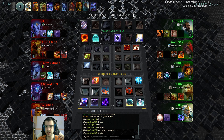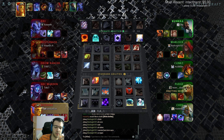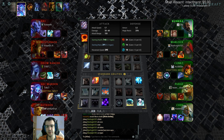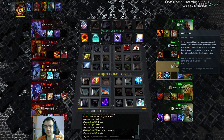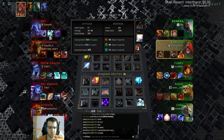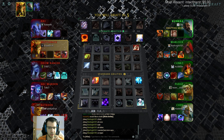Let's see how tanky we can get. Kunkka has very nice strength gain - I see these Kunkkas in a normal ranked game with like 3k HP later on and they don't even have strength items, it's just the hero. 3.3 strength gain per level - incredible strength gain. So the hero just gets very tanky, and on top of that I have Flesh Heap.